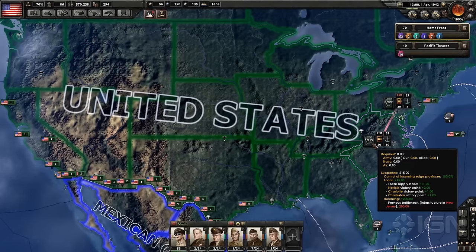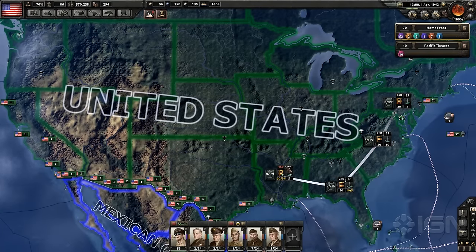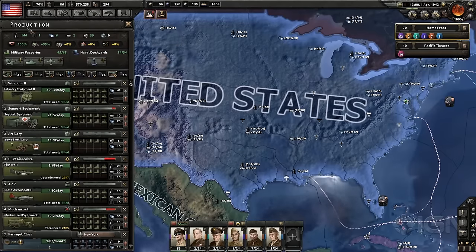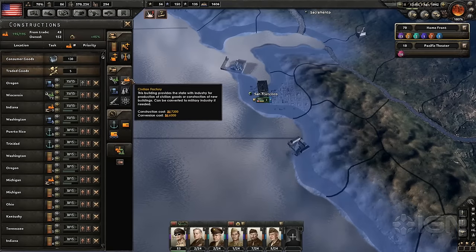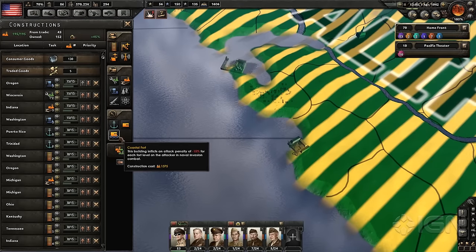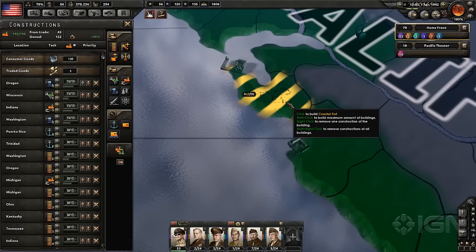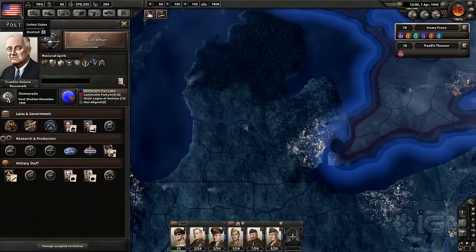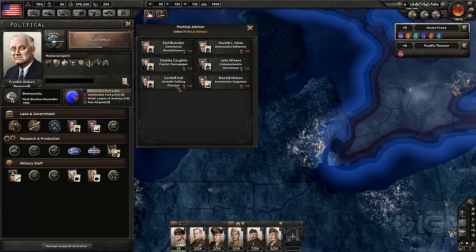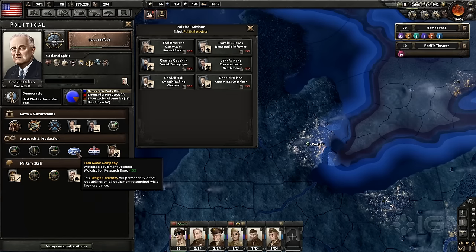The underlying conflict in Hearts of Iron 4 is an innovative and stimulating challenge that puts logistics and control of resources at the fore. I enjoyed iterating on how to set up my civilian sector and balance my manpower needs between the military and the factory floor as much as I did watching the sparks fly. The strong effects of politics made a prominent industrialist in my government cabinet worth far more to me in the big picture than a hotshot ace pilot or brilliant general. Things like that lend a sense of nuance to the whole affair.